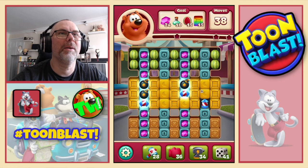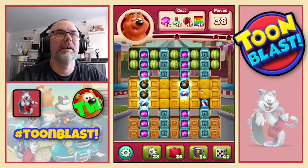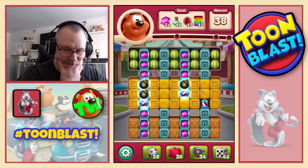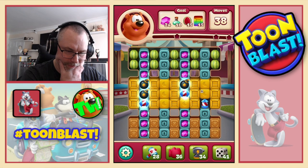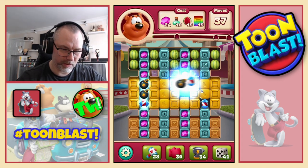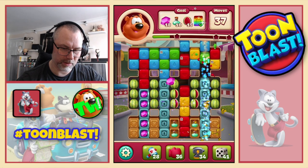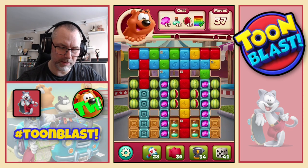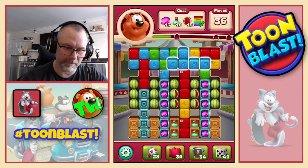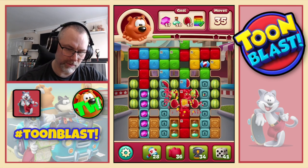So we need diamonds, liquid, watermelons and boxes. How do we do this? So we do the combo like that. Oh, how did that rocket get set off? Interesting. Of course that's not going the right way - why would it? Rocket across.